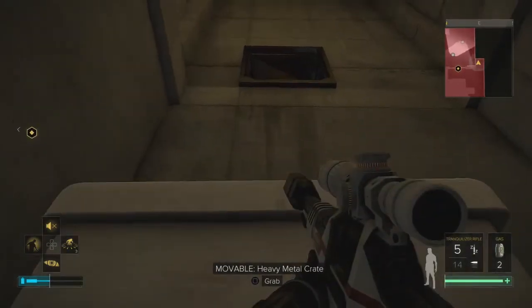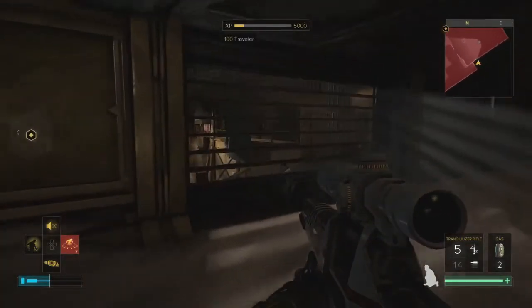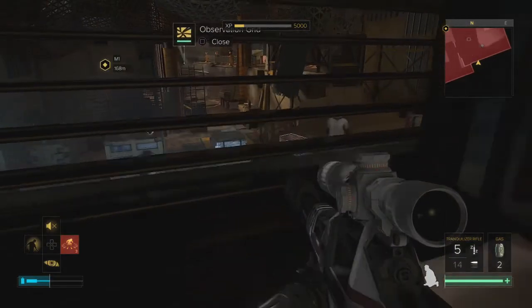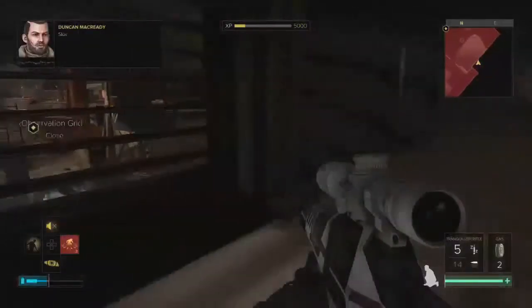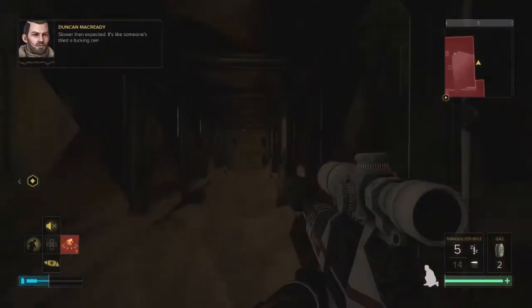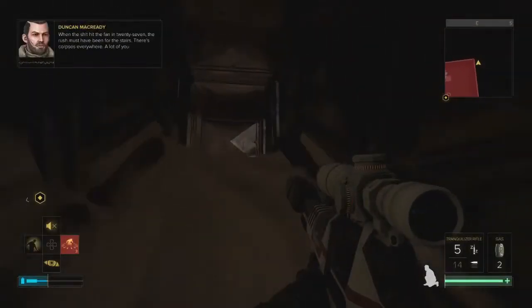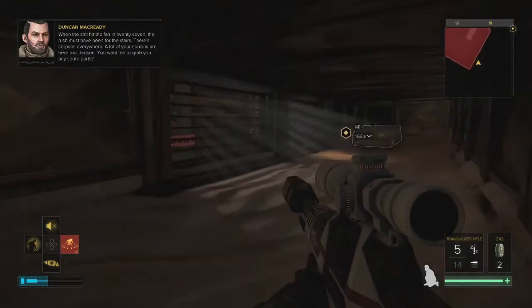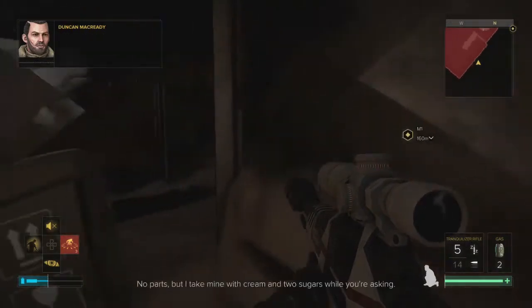We're going to take the vent over here. We can see those two guys right there. McCreary, how are you making out? Slower than expected — it's like someone's turned the cemetery down here. When the shit hit the fan in '27, the rush must have been to the stairs — corpses are everywhere. One of your cousins is here too, Jensen. You want me to grab you any spare parts? No parts, but I take mine with cream and two sugars while you're asking.